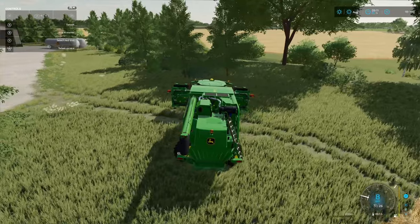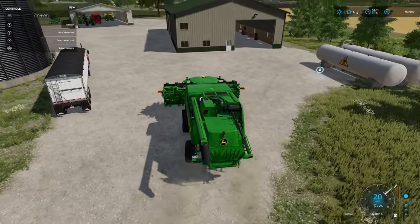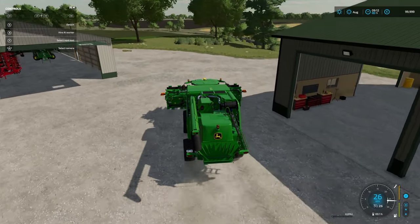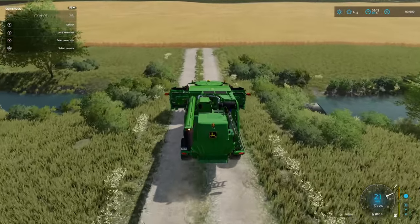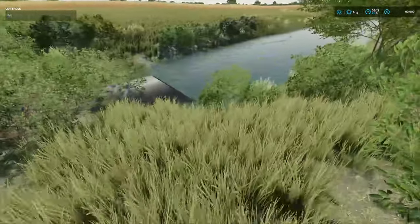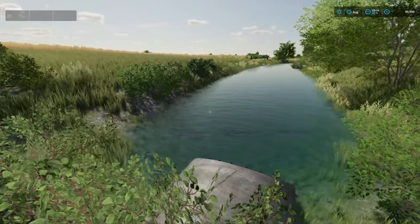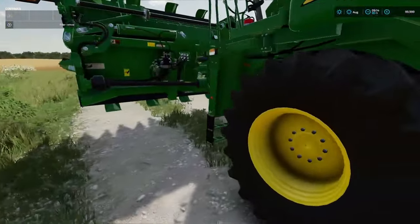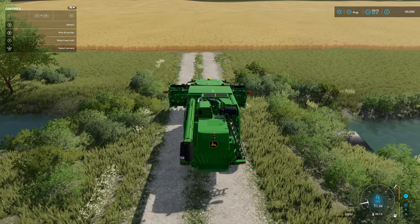There's a river running through the farm, so we have to find the bridge across it - I think it's down here. Yep, there it is. It's a form of bridge at least. So you've got the river and stream going through there and down that side. Oh, we've got the wrong header on - let's turn around and get that changed.